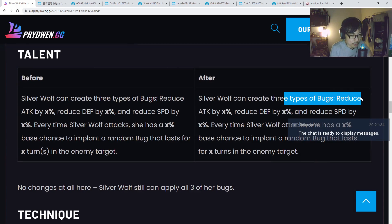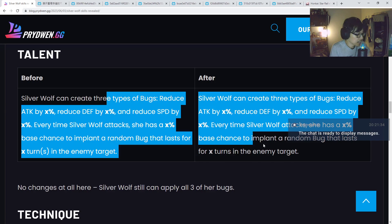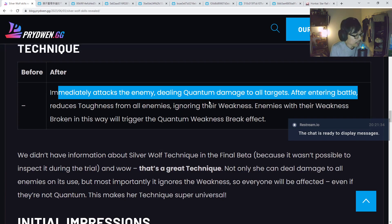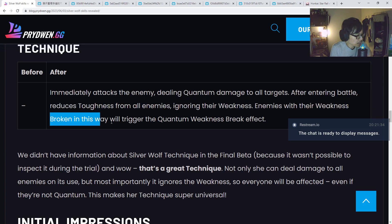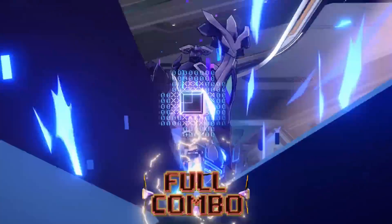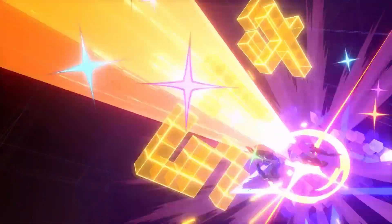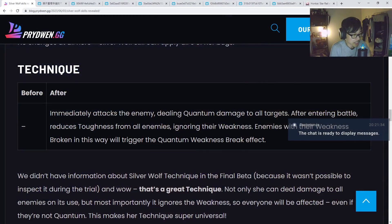Let's have a look at the Talent. Silver Wolf creates three types of bugs: reduce attack by a certain percent, reduce defense by a certain percent, and reduce speed. Every time Silver Wolf attacks, she has a percentage base chance to implant a random bug that lasts for a number of turns in the enemy target. This one looks the same — no changes there. Technique: immediately attacks the enemy, dealing quantum damage to all targets after entering battle, and reduces toughness from all enemies ignoring their weakness. Enemies with their weakness broken in this way will trigger the quantum weakness break effect. Very good technique overall.